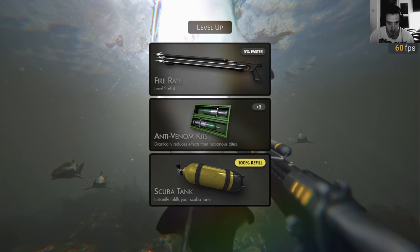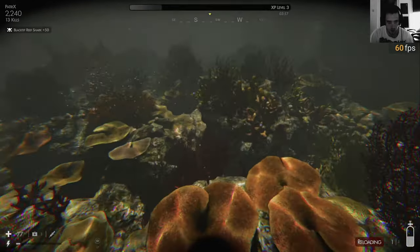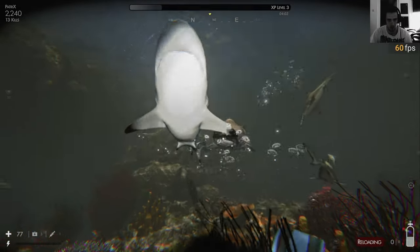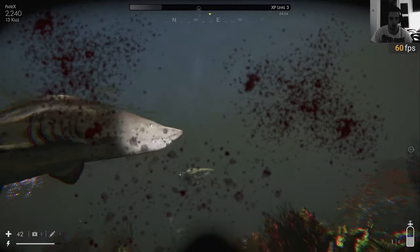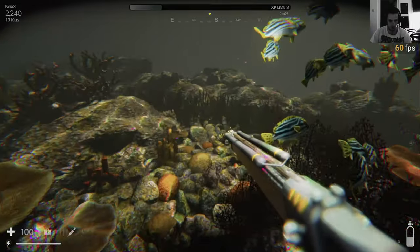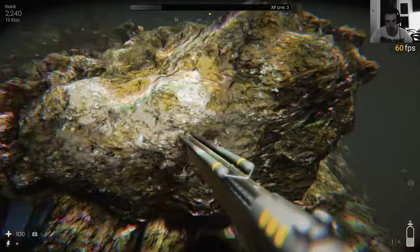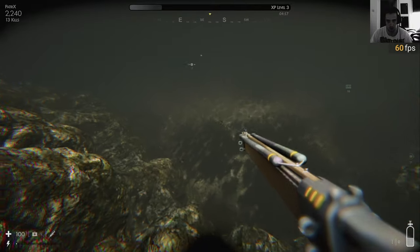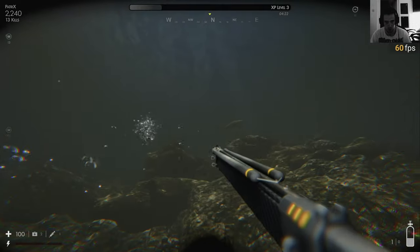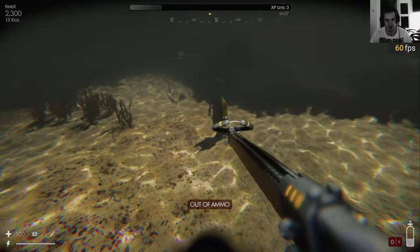Oh, take the fire raid - damn it. The scuba tank was somewhere around here - yeah, I see it. What the hell are you? How do I heal now? It's triangle. Step down - the scuba tank. Oh, I got him. I don't have ammo - that's bad.